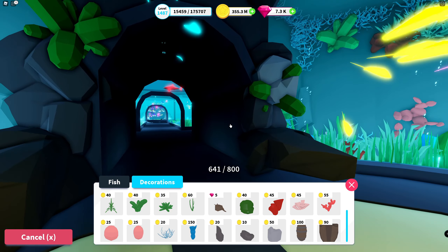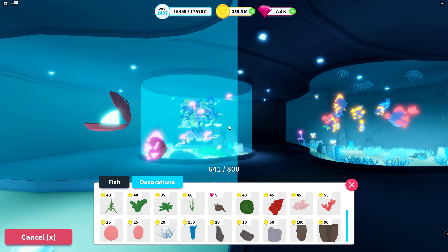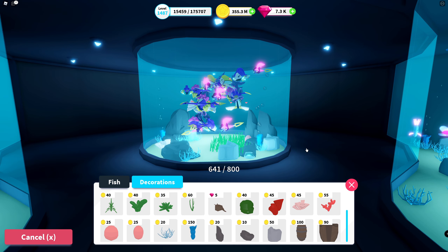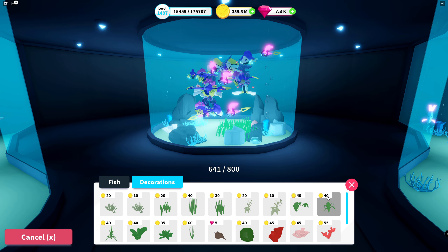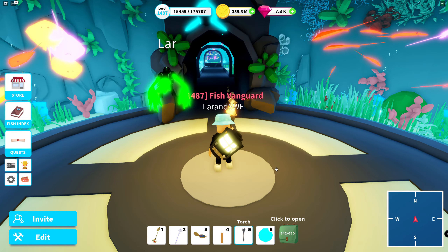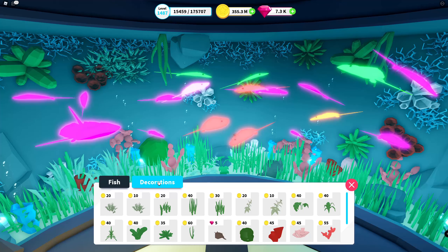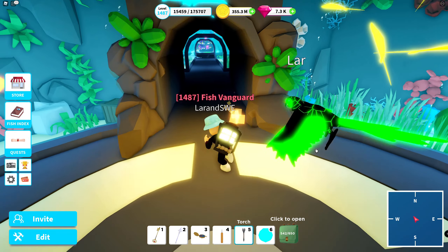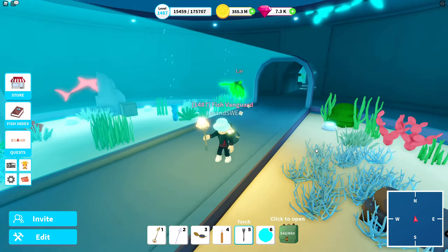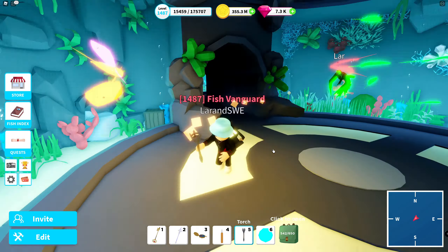I hope there will be some improvements in that area in the future because I see great potential in the aquarium. Something that will really result in more joy because of all the time and effort you put into the game. Overall I like the aquarium — it's a fun thing. I hope there will be an aquarium update soon. More decorations, maybe something you can get from treasure chests or shipwrecks — items that are unique and require a little bit of extra work to obtain.